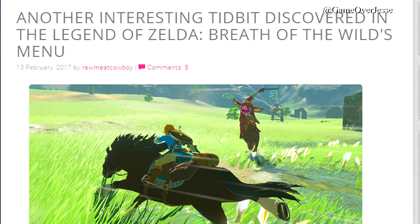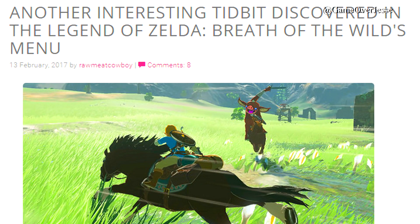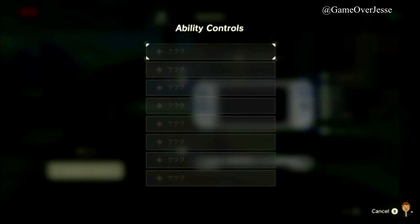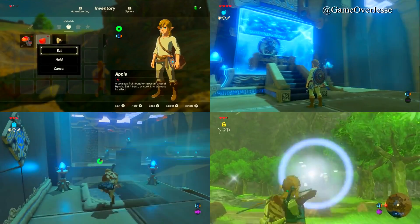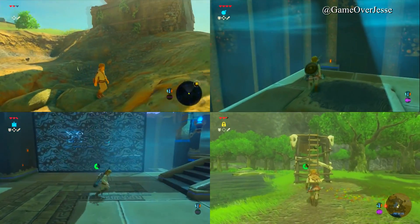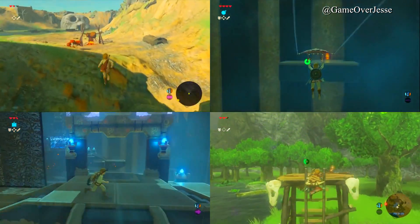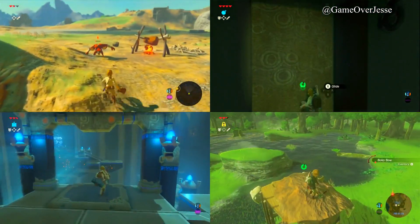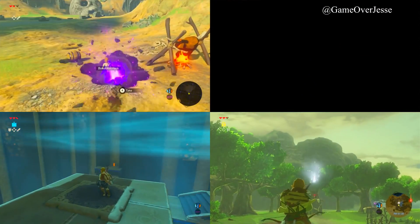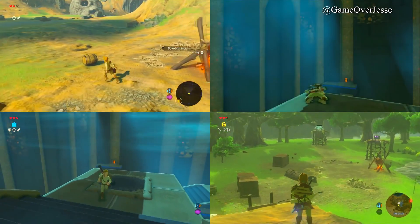Similar to the pro mode found in the game's menu system, someone has come across a menu for ability controls. Nothing is revealed other than we will be gaining at least 8 of them. Perhaps these abilities are similar to the hidden skills learned by Link in Twilight Princess, such as the mortal draw and spin attack. In that game you were taught by the Hero Shade, who we now know is Link from Ocarina of Time and Majora's Mask. They could be a way of using magic such as Din's Fire from Ocarina of Time or the Quake Medallion from A Link to the Past, but we simply don't know.